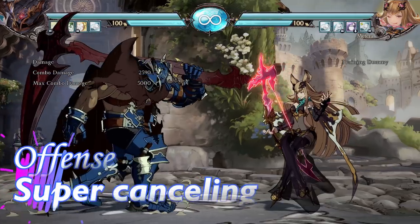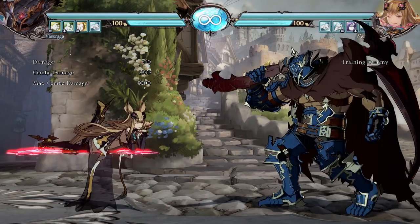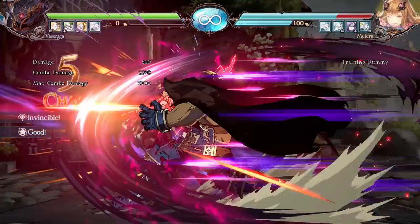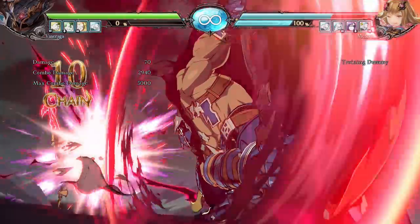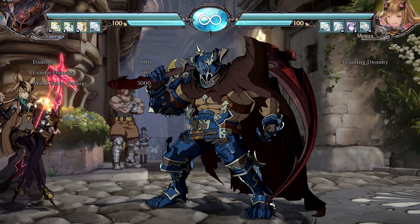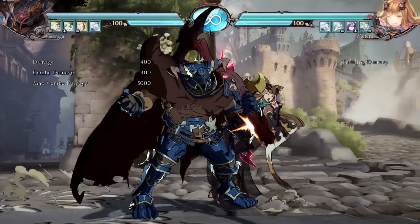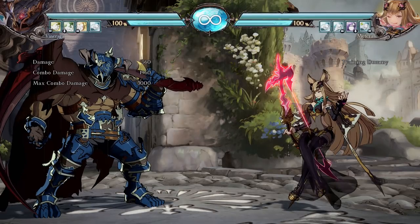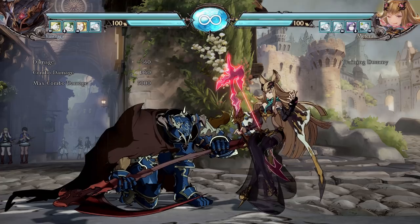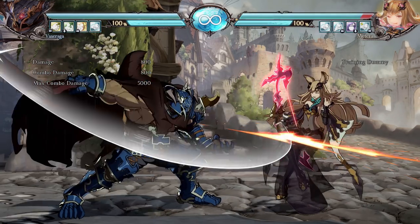A quick note on super moves and combo ability. You can absolutely combo into supers — you have your Skybound Art and Super Skybound Art, basically super and really big super. However, you can only cancel into your super off a normal attack, not off a special move. So light, light, light into super works. But light, light, light, special into super does not — the super will only come out after the special is finished. Unlike Street Fighter where you might cancel a fireball into super, here you must go straight from the normal.